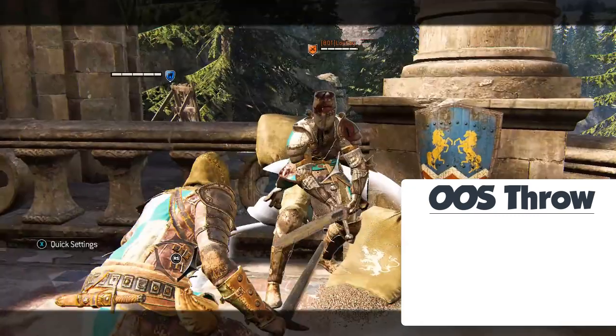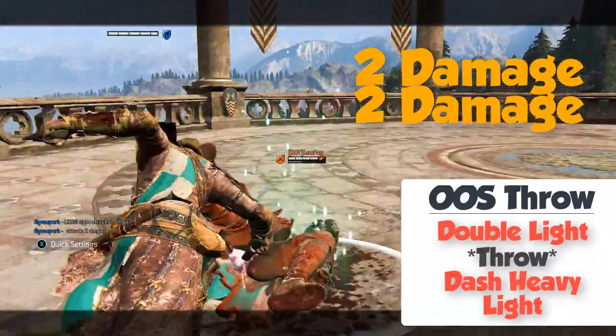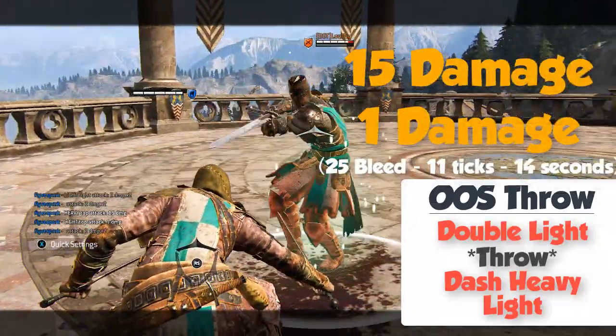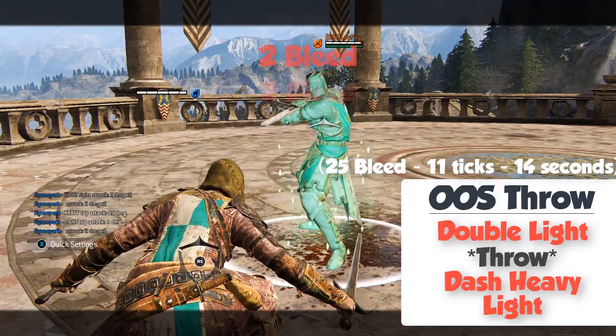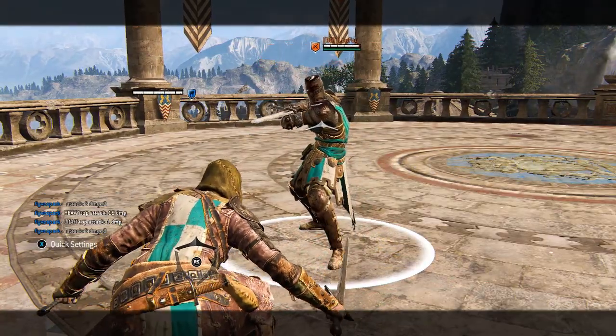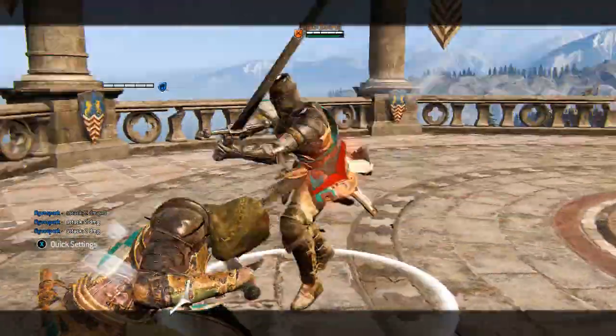The out of stamina throw is the same as the wall throw. That means you do 2 quick stabs, then push, do a sprint forward, heavy attack, light attack — total of 45 damage, 25 of which is bleed damage. It probably should be closer to 46 damage, but it got a little messed up when I did my example here.